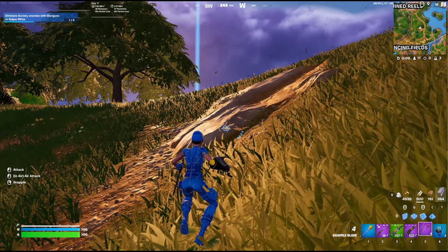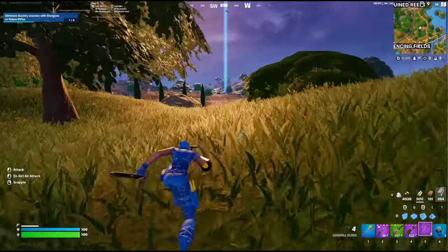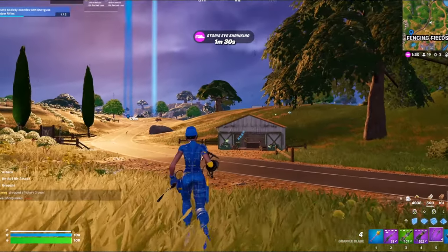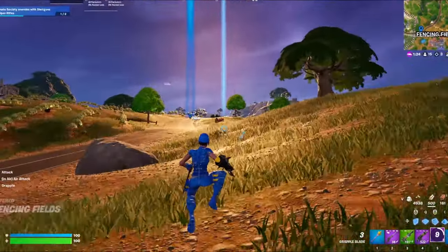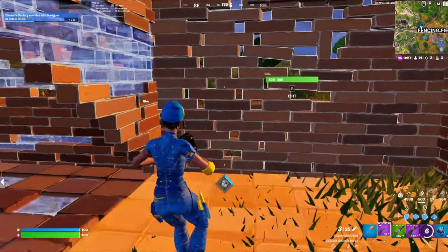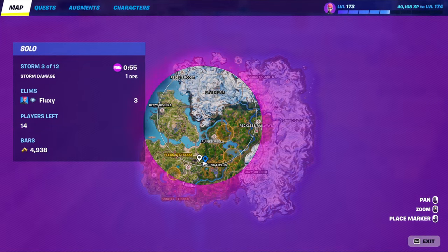Another very good way of actually going up in percentage is by getting loot caches. Right over here at this big blue marker, there is a loot cache. I'm going to quickly head over here and see if anybody's there. This game has actually emptied out very fast — there's only 14 people remaining. So I'm going to try to get this loot cache before all of these players start closing in on me.